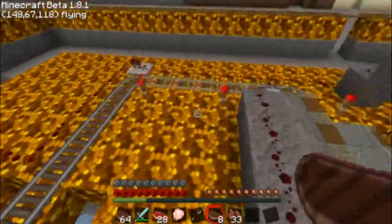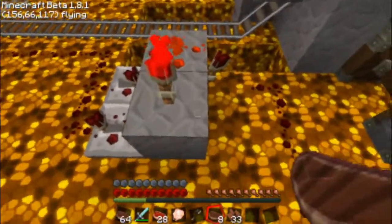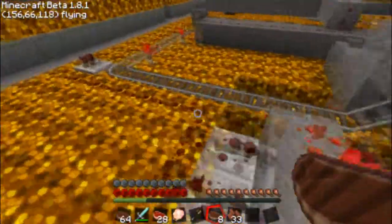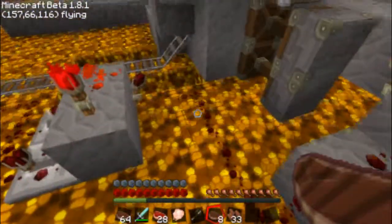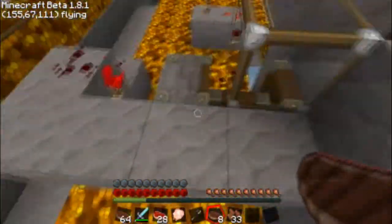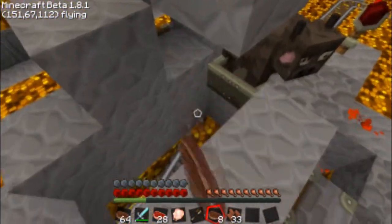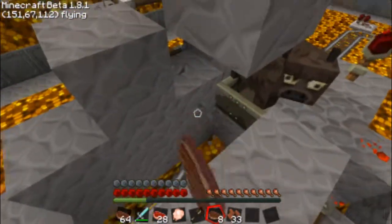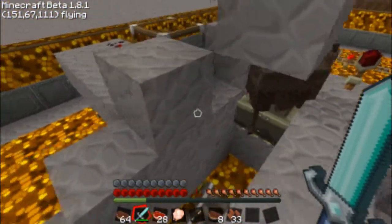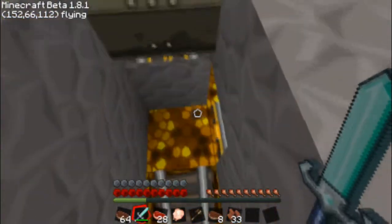It's continuously going, so it doesn't stop for the cow. What happens is the detector rail charges up this edge detector — another edge detector — these things are so darn useful. Which then, after the charge is gone, discharges the charge it built up into this little thing, which momentarily retracts these sticky pistons, pulling back these stone blocks just enough — just long enough for one or two cows to fall down and then be pushed into the minecart at the precise time when the minecart is right here.